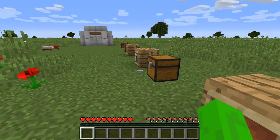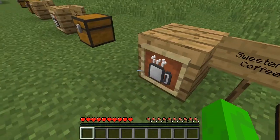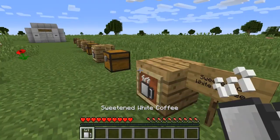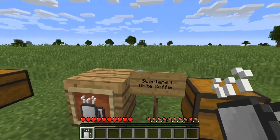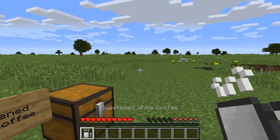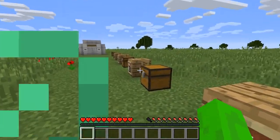Next up we have Sweetened Coffee, which is exactly the same as the White Coffee. All you do is add sugar and you get Sweetened Coffee, and it's the exact same thing — there's no reason to bother with that. They're both the same. And finally you have Sweetened White Coffee. In order to get this, you can either get milk and sugar and put it in Black Coffee, or get milk and Sweetened Coffee, or sugar and White Coffee, and they will all get you Sweetened White Coffee. Sweetened White Coffee gives you the same exact effects for the exact same amount of time, but the only difference is it will give you a whopping four hunger — one more than the other two coffees.